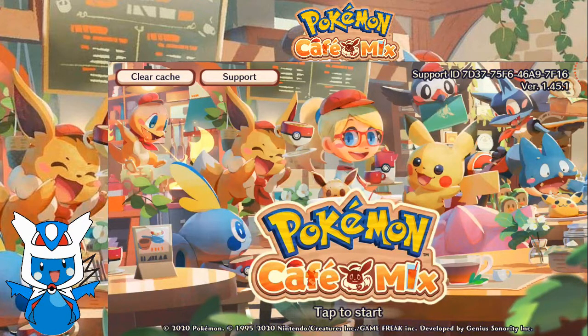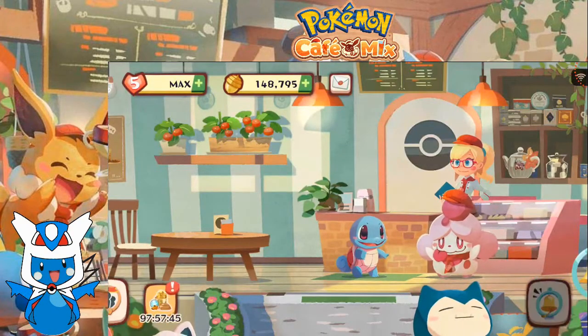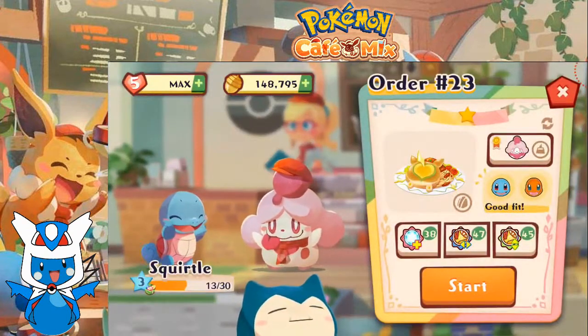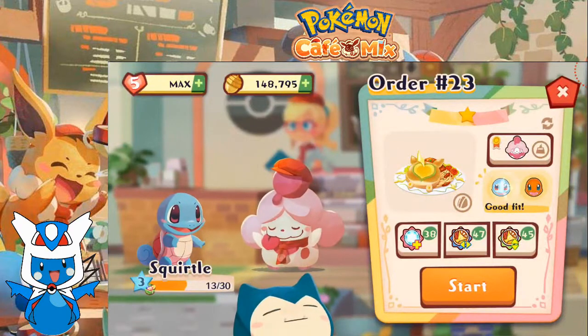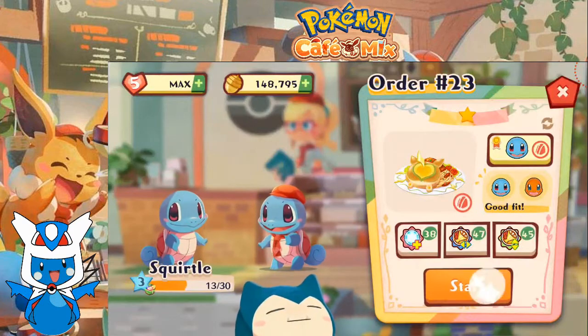Welcome back to Let's Play Pokemon Cafe Mix. Let's jump into this. We are back to Master Order Number 23. Snorlax is still here, just blocking that cafe entrance. But Squirtle would like some pasta, so let's do this.